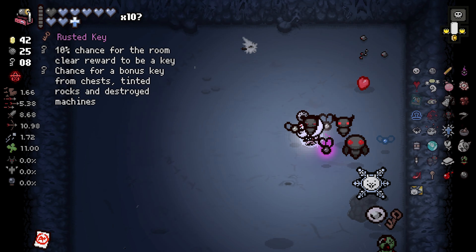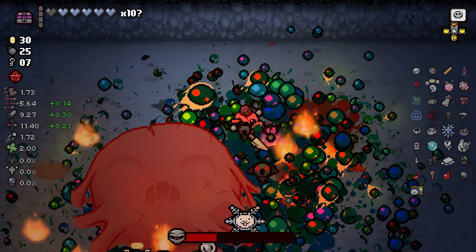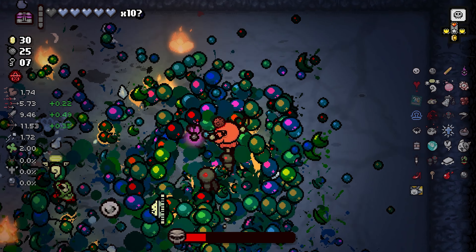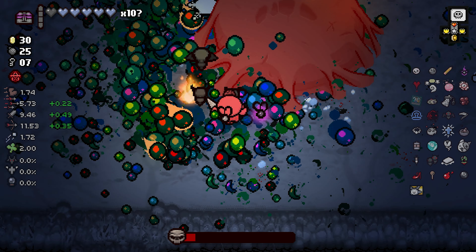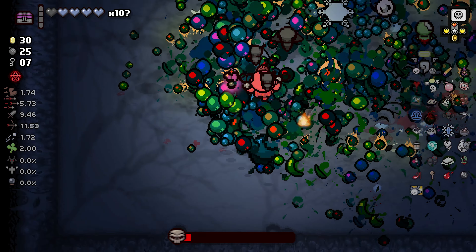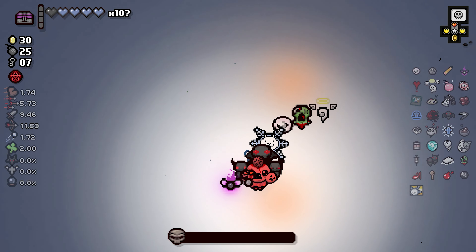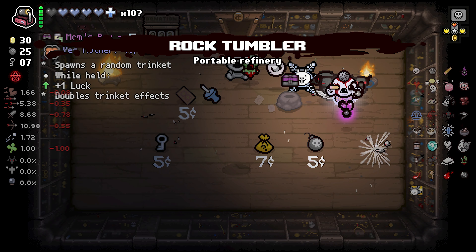That's three familiars — not conjoined, three separate familiars that shoot out my exact tears. Twisted Pair, Incubus, Kane's Other Eye — Kane's Other Eye with Tiny Planet makes it literally another familiar, another Incubus or whatever you want to call it. Bro, it's over. Why did I touch Hutch? I don't know where I'm going. All right, it's over — stop shooting. Indeed, yep, it's over.